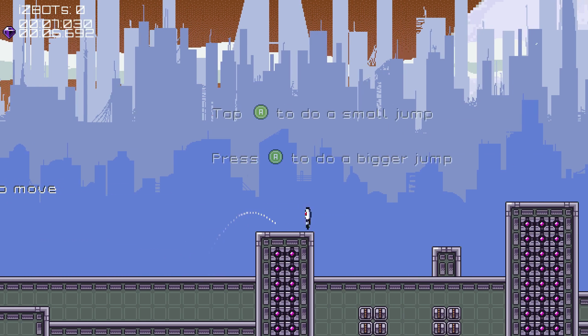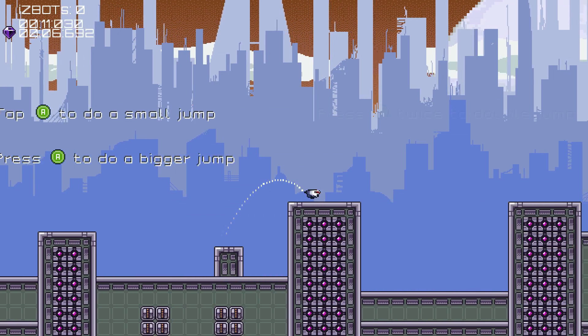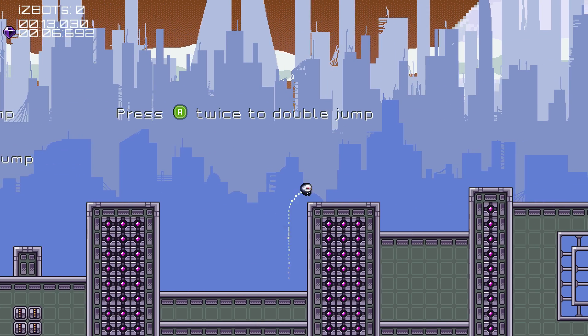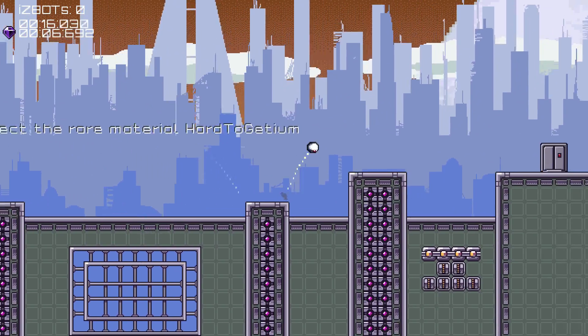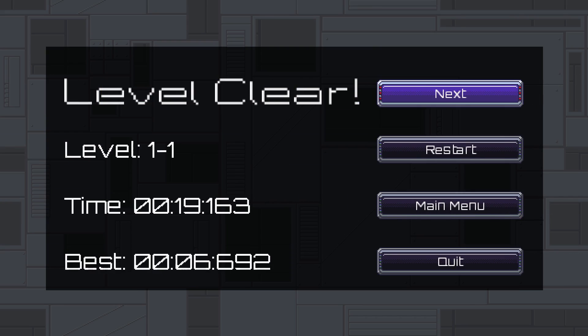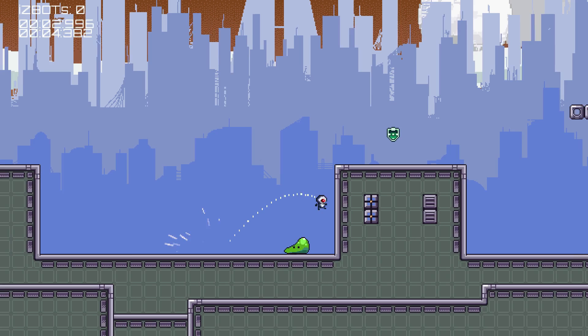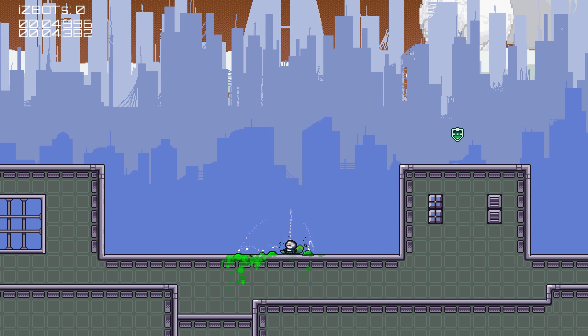I can move with the left stick. Tap A, hold it for a bigger jump, and I can do a double jump. There are materials in every stage — hard to get. This game's actually got some good humor to it in some places.